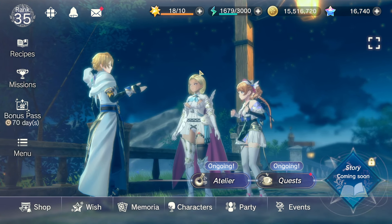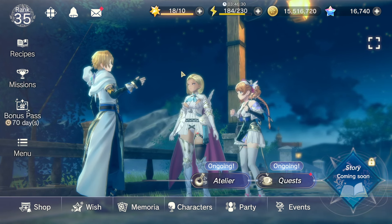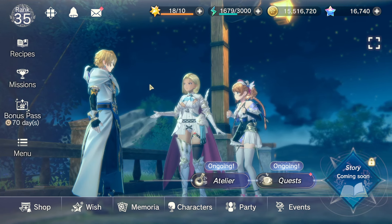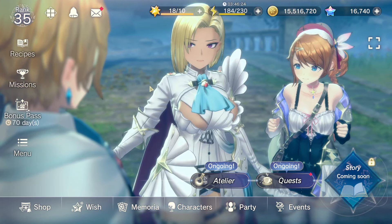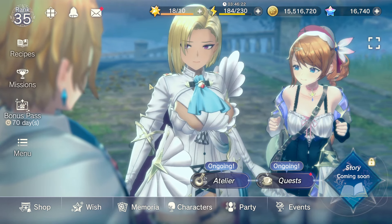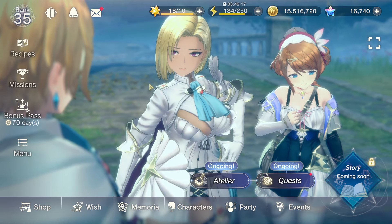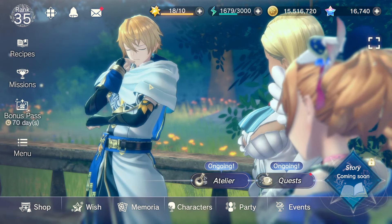Hello everyone! Today is just a short video to talk about the upcoming SSR selectors starting with the Rose event. There are two selectors that basically let you choose any unit or memoria you want — one for SSR memoria and one for three-star characters.